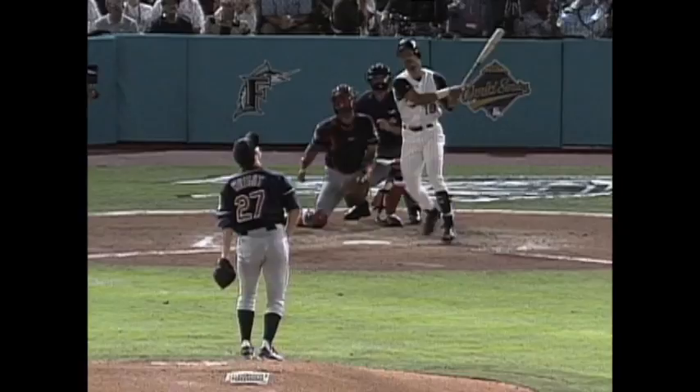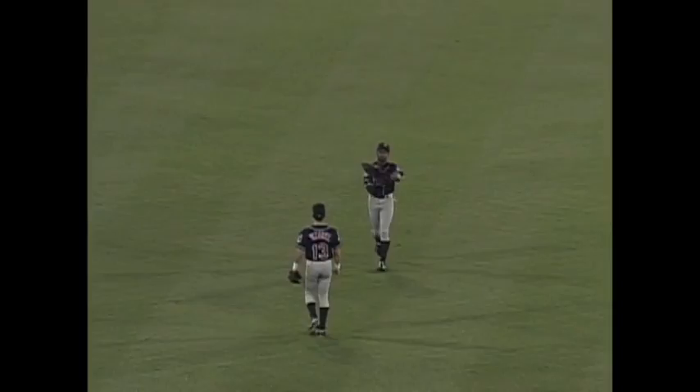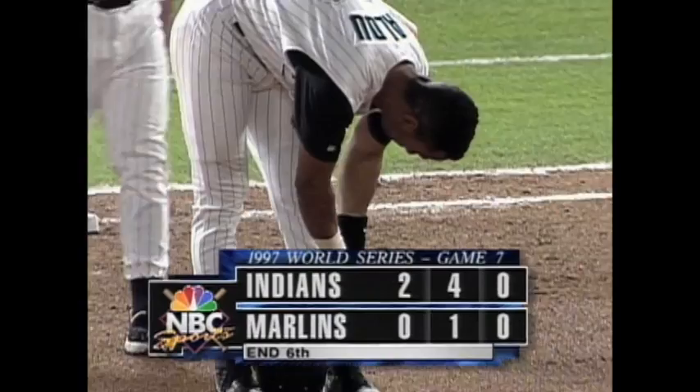Now Alou, who's 0 for 2. On the first pitch he hoists a fly ball in shallow center — Grissom says I'll take care of it. They had an opportunity but couldn't cash in, and now they're down to nine outs.